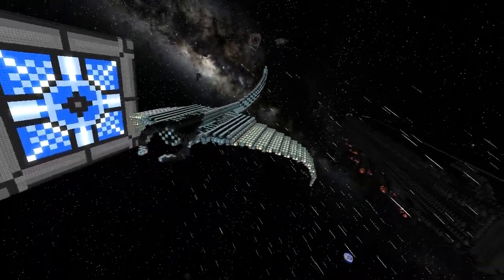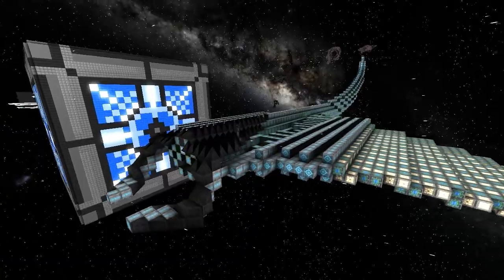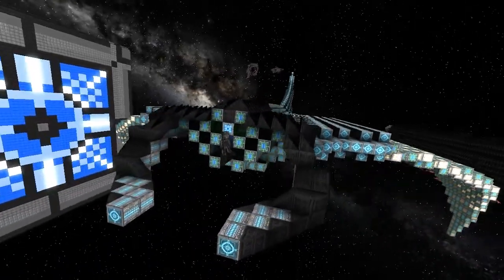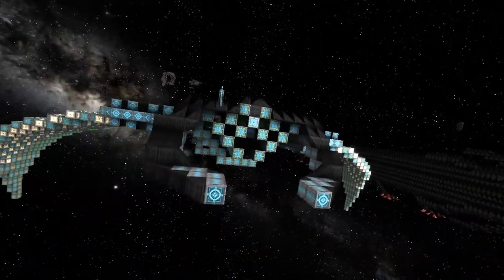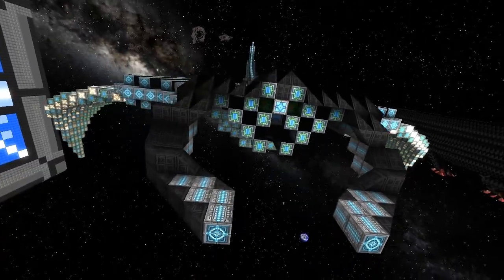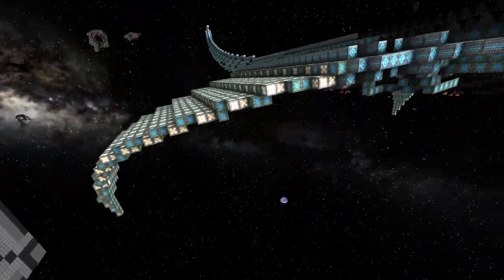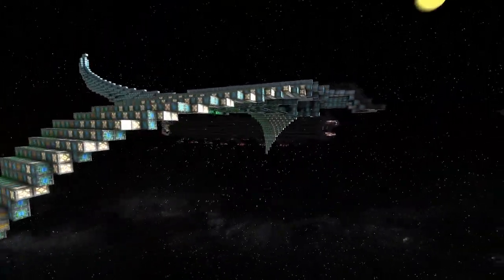Okay, so now moving on, we're going to check out his third ship. This here is my Phantom Ray. I did some more research and found out efficient ways of doing power management, so I can do this — hold on a second.